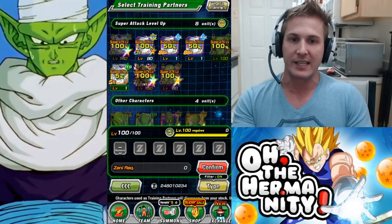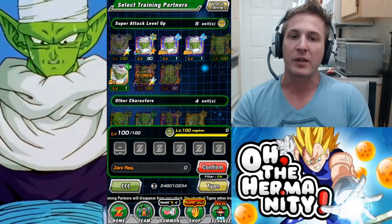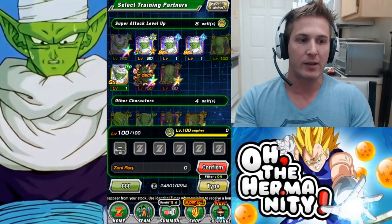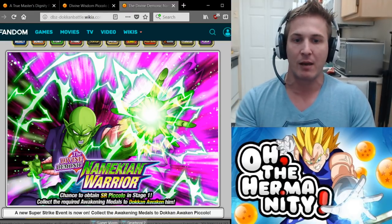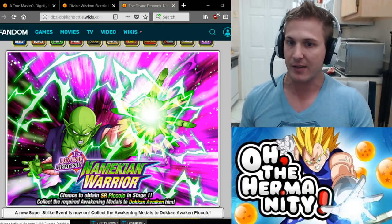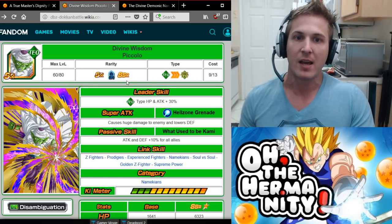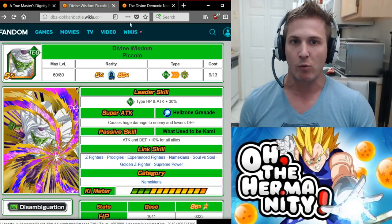One unit that's relatively easy to get is this one right here, but it's only a 5% chance. The way you get that unit is by doing the Namekian Warrior Strike event, which comes every single week. So if you want to grind out the strike event for a 5% chance you can. This unit is Divine Wisdom Piccolo.